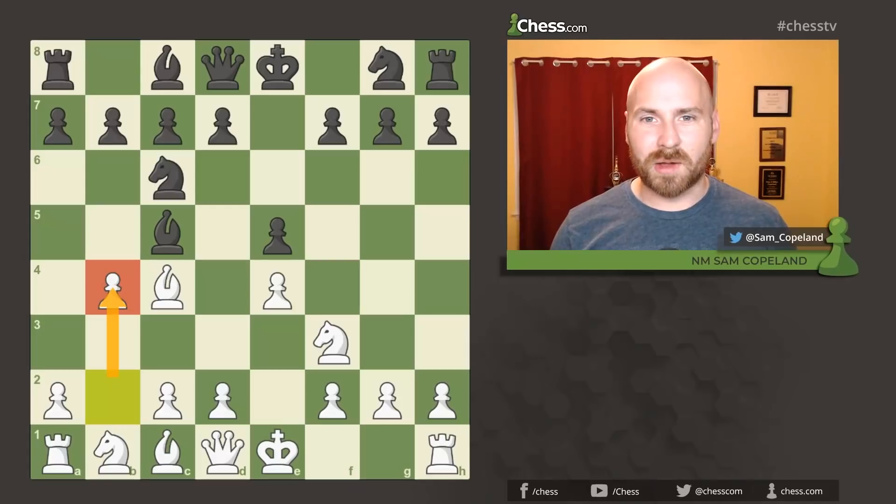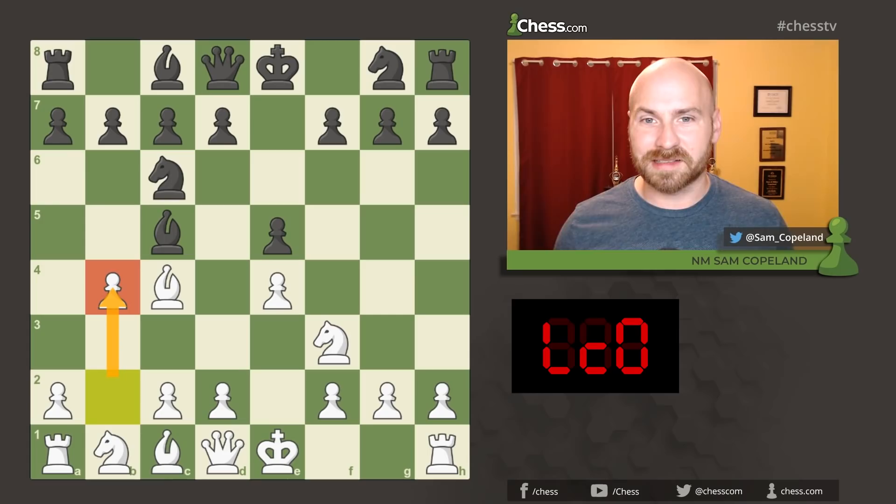Hello everyone, I'm Sam Copeland. I'm a National Master on the content team here at Chess.com and I'm here today to show you an incredible game won by Leela Chess Zero against Stockfish 8 in the Evans Gambit.